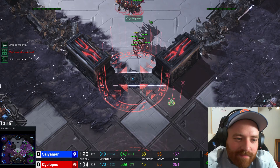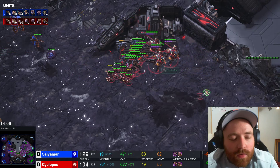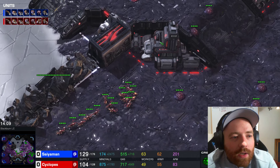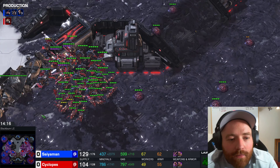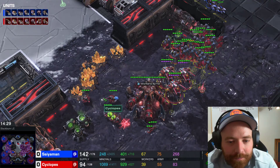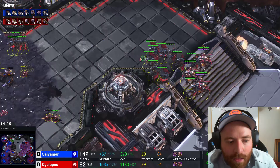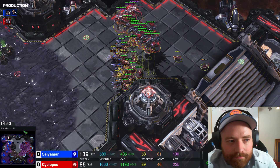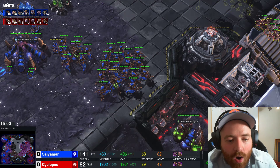He's playing Ling Bane Muta — it's not always the most efficient if you don't get the best trades, but he's been getting a lot of good trades. We're still way ahead on drones — we have 58 to his 39. At this point all we have to do is pump out a ton of units, move across the map, and we should win. Our opponent's not producing anything — look at his bank. He hasn't been producing a unit for the last minute and a half. At 14 minutes we're finally starting our Hive. I really would love to see some infestors — fungal is deadly.